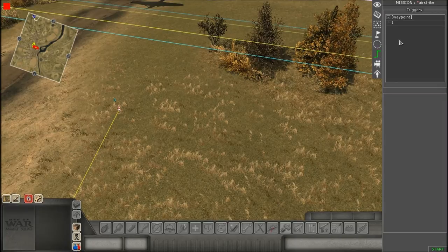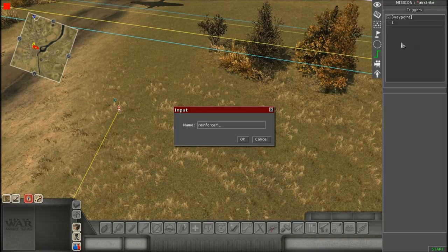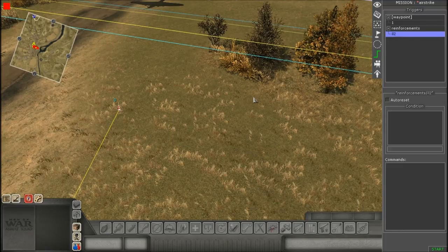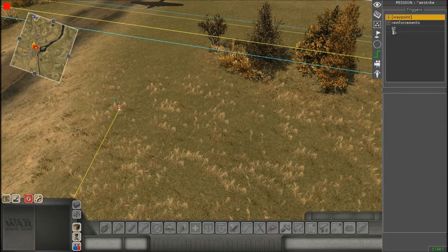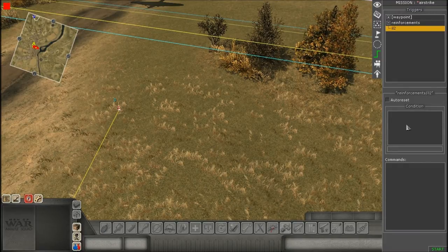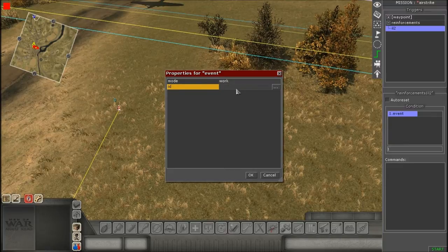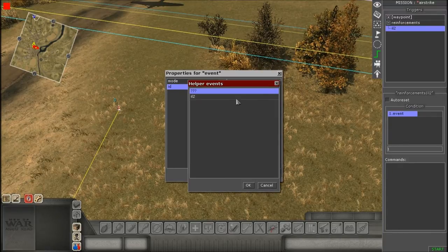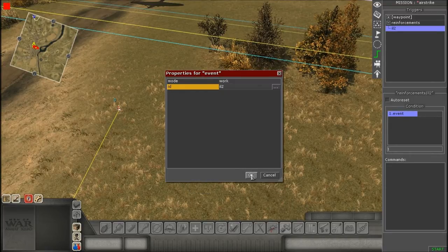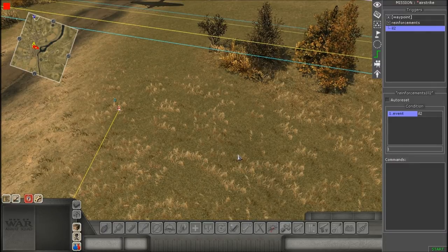Now go to your Triggers. Right-click in the open box, hit Add, and give it a name. We're going to need one condition and a few commands. For the condition, right-click the box, go to Event, expand it, go to where it says ID, expand that box, and give it the same exact event you just made. Hit OK and you're set with your condition.